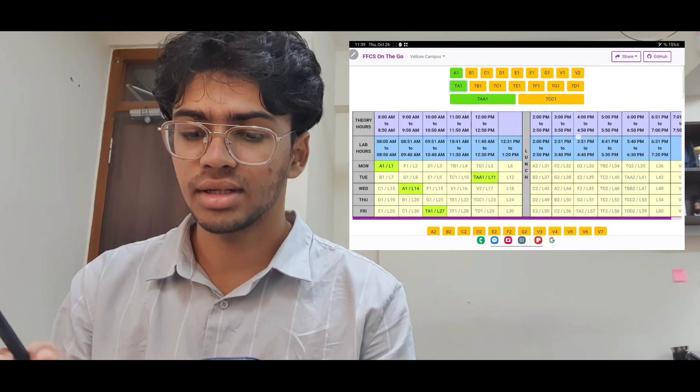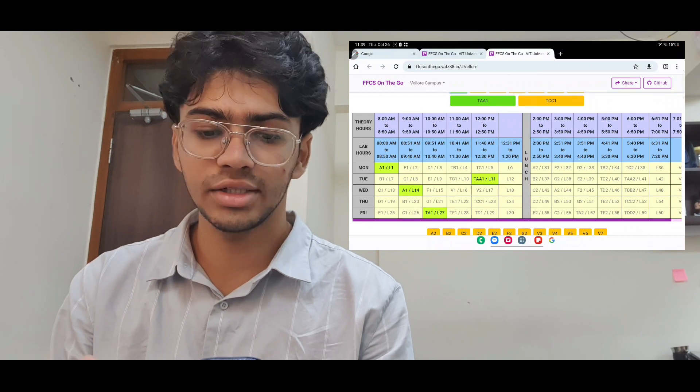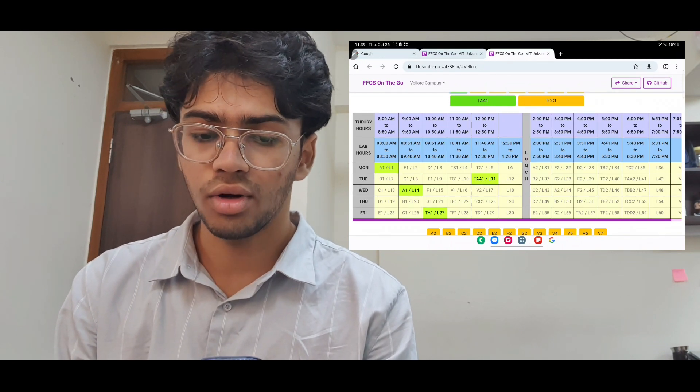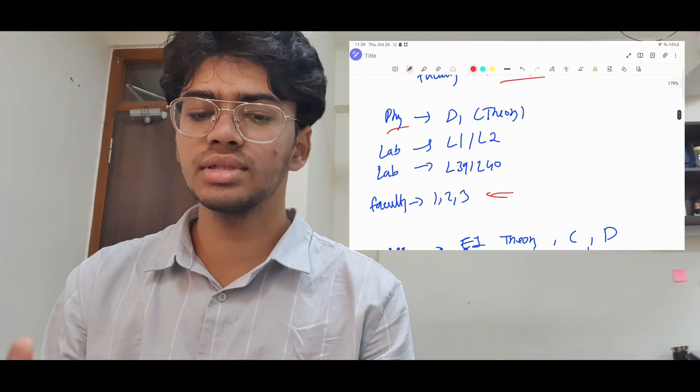Back to the website — you can see my timetable with Differential in A1 (TA1), marked in green. That's good. Now, moving on to Physics.